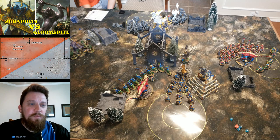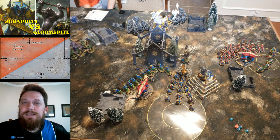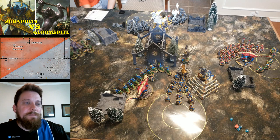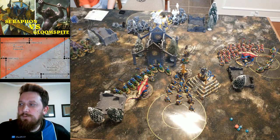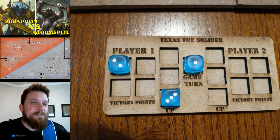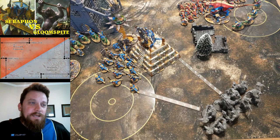Overall this game Kroak was letting me down with his command point rolls — I only generated one extra command point per turn with him. But the Scarvet was doing great — every time I spent command points with him, I was regenerating quite a few back. Kroak wasn't giving me the pool of command points he normally does. At the end of turn one, I scored two points and had three command points sitting there.